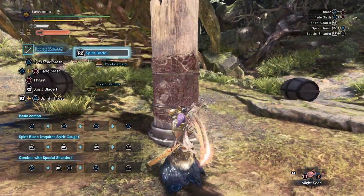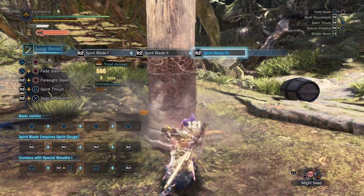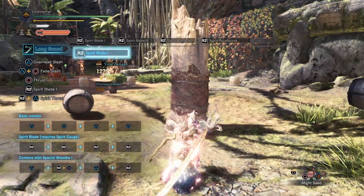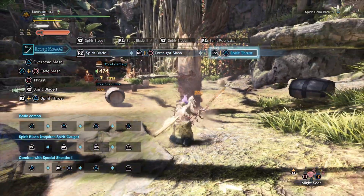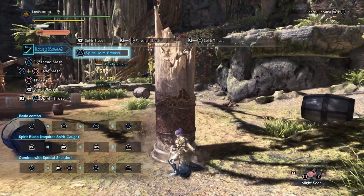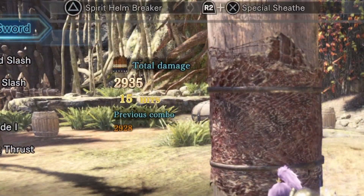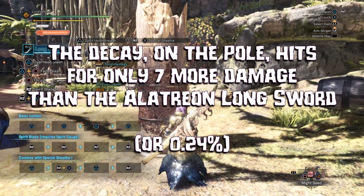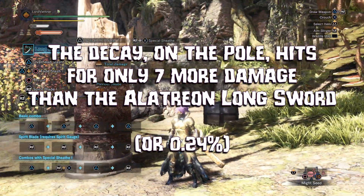So now let's switch on over to the Decay. For the Decay Longsword, the Red Spirit combo and Helmbreaker combo hits for a grand total of 2,935 — only 7 more damage. This is a damage difference of 0.24% in favor of the Kiara Decay.